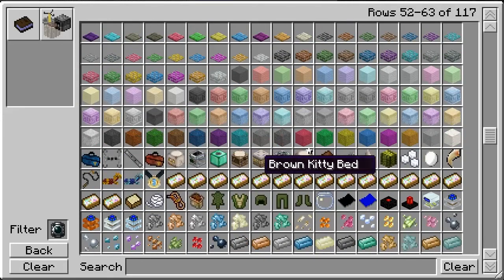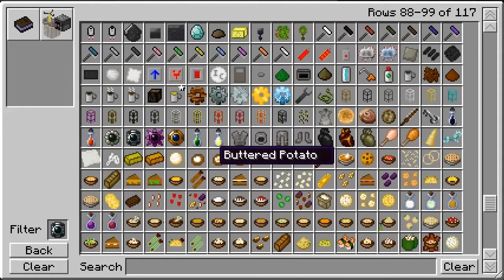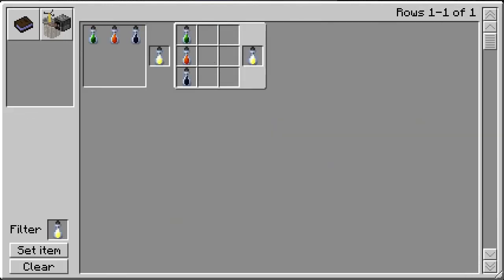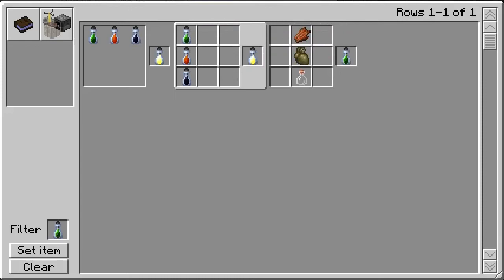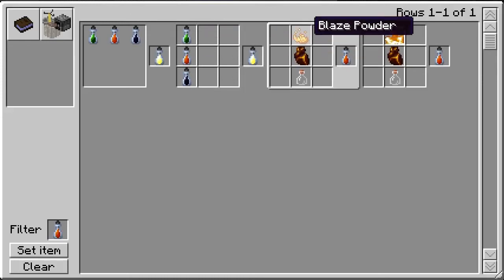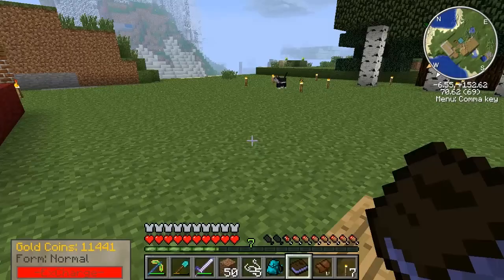Let me show you what these essences are — they should all be listed around here. Here's the essence of light, and this is what you need: essence of undead, essence of fire, essence of darkness. The essence of undead requires a heart of undead; essence of fire requires a heart of fire or blaze powder; and essence of darkness requires a heart of darkness and an ender pearl.